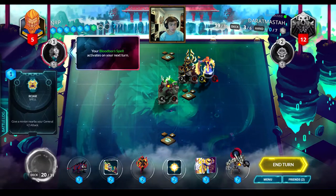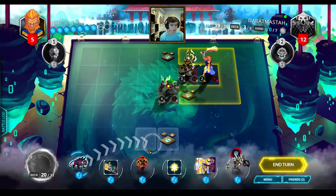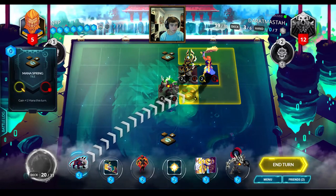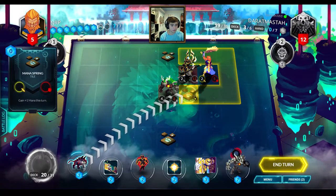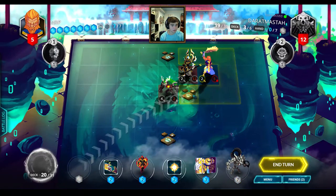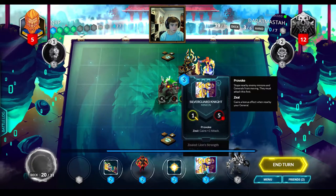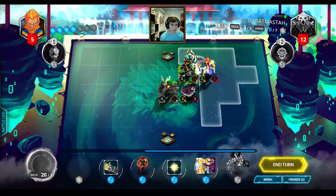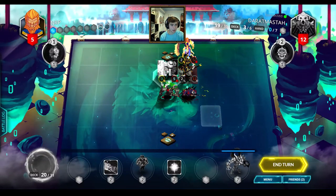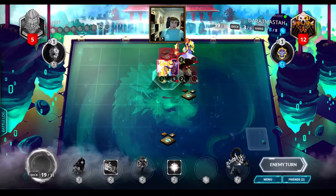I'm just gonna get rid of the Necroseer here. The game's gonna end very soon, whether for me or for him. Saberspine Tiger is a very good card for next turn - oh no! I was thinking about using it next turn with my Bloodborne spell and possibly winning the game. I can't just let this sit on the board though - I'd rather destroy it. And I'm probably gonna run away with my general as well. Let's play this - there's 4 mana left. I'll just get in his face.